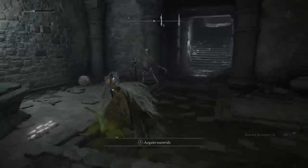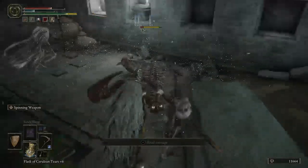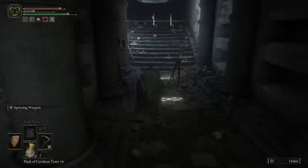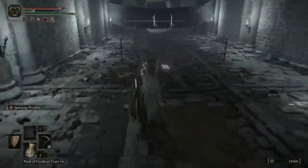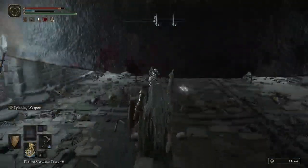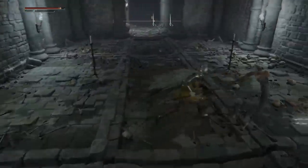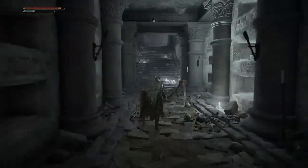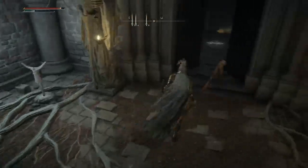Ladder up. Wait — we fought the boss already. What was the door for then? Is there another boss? I think I've come through this backwards a little bit. Do you think there are secret areas I can throw up in? Will this be a lift? Another boss.